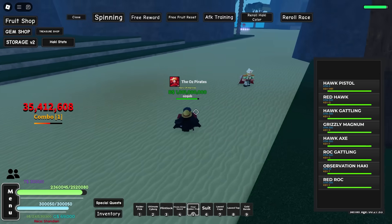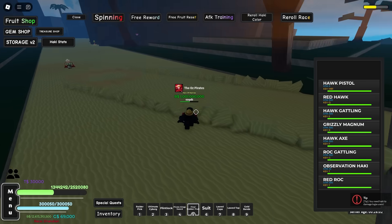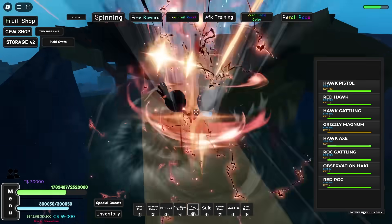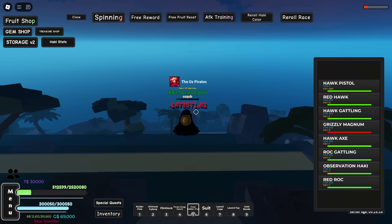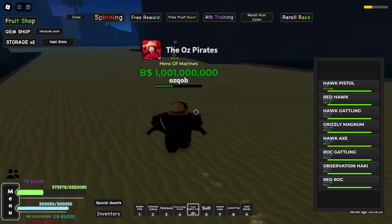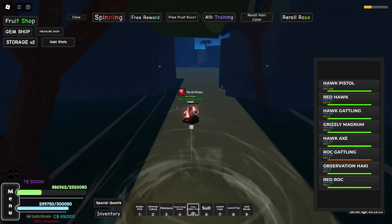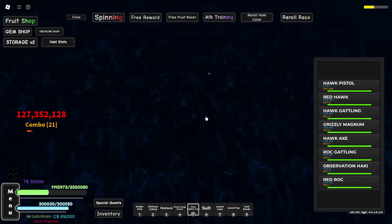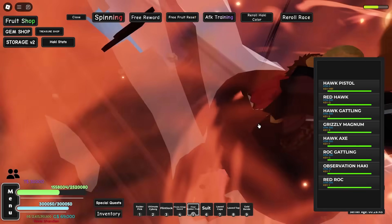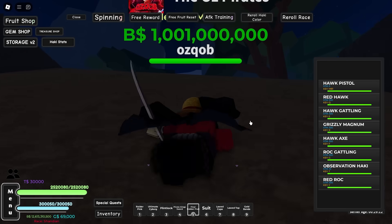Next up we have Red Hawk — that looks fire, man. Then we've got Hawk Gatling — massive AoE, nice damage. Then we have Grizzly Magnum — that's pretty clean too. We come crashing down with those two big arms. And we have Hawk Axe — I had an idea of how that was going to look. Then we have Rock Gatling — this kit has so many moves. Rock Gatling actually looks so cool. And we do have the final move — it's called Red Rock. We've got a little cutscene going on, it's a little buggy but it's fine. My boy brings that Red Rock down — that's the way to become Luffy with his Awakened Final Rock. I hope you guys enjoyed the video, thank you all so much for watching. Drop a like and sub, and see you guys in the next video.